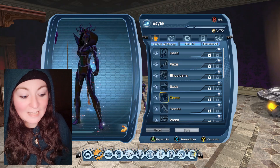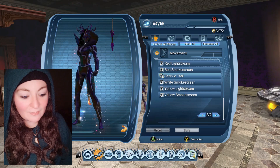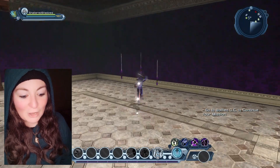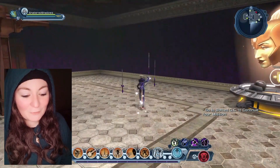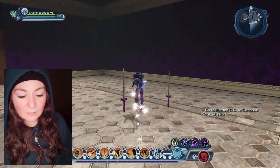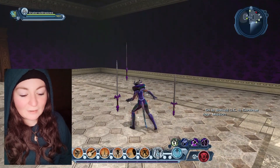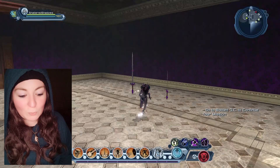My favorite is actually the sparkle trail, which is kind of funny because I think it's quite plain compared to most of the others, and it's free. That's my favorite one right there. And it goes really well with this character because she's got that nebula galaxy cosmic aura around her, so the sparkles kind of go with the stars.